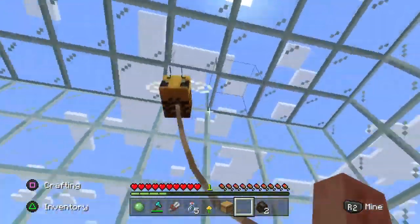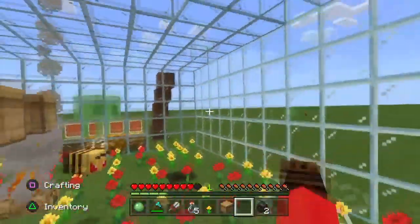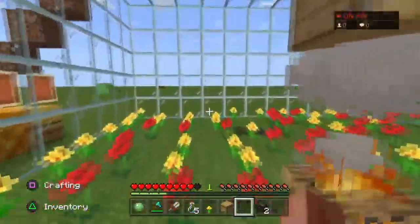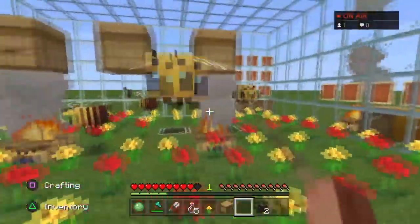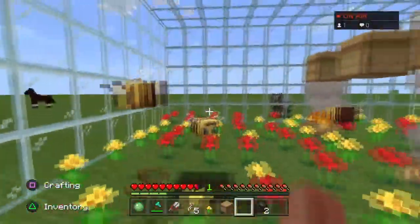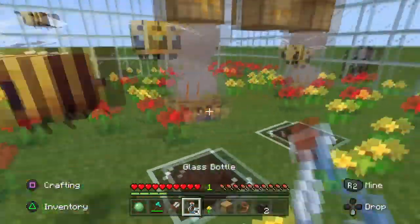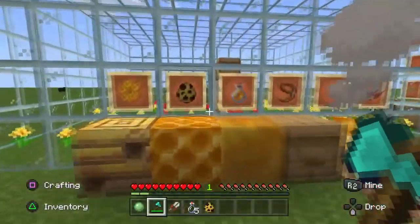Another awesome thing about beehives and bee nests is that they're redstone-friendly. If you're building a redstone contraption and you place a beehive in line, the redstone signal can actually pass through it to the next redstone block. The one limitation is that sticky pistons won't push beehives, unlike chests and similar blocks.